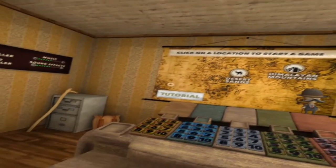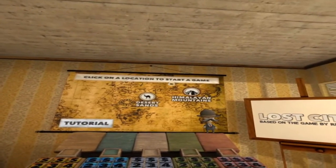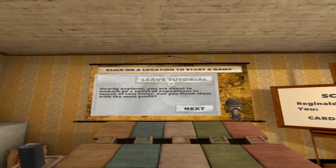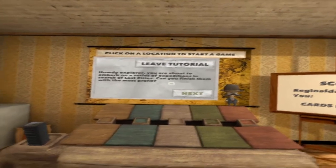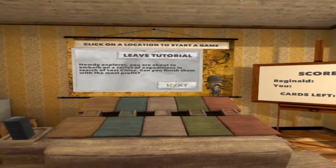We've got a map in front of us, and we've also got fog in as well. Typical with the Gear VR. We have a desert. Let's go tutorial. On a series of expeditions in search of lost cities. Fantastic. Can you finish them with the most profit? Probably not. Let's begin.